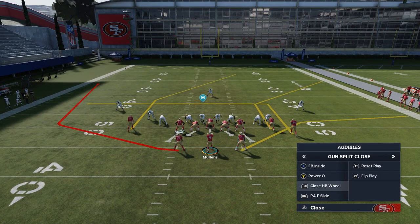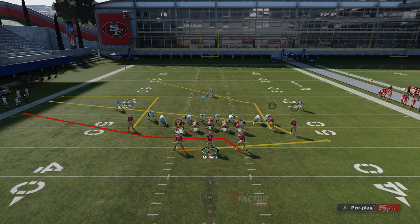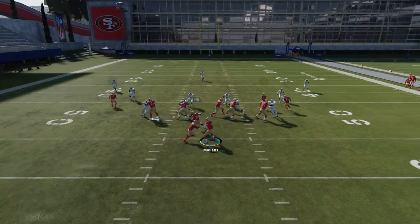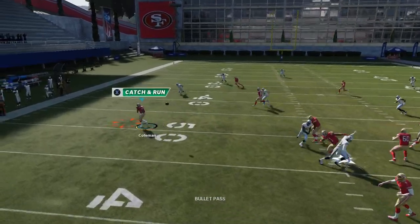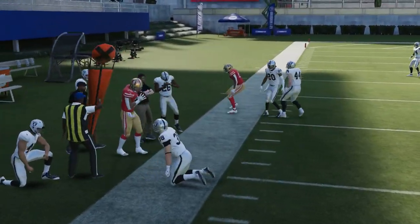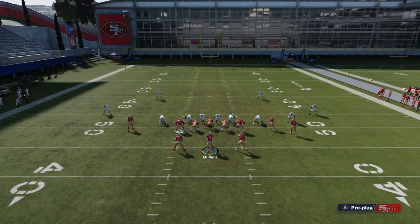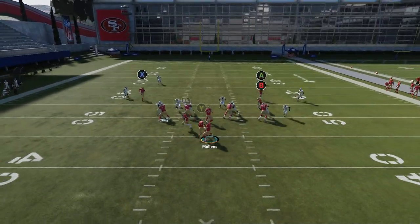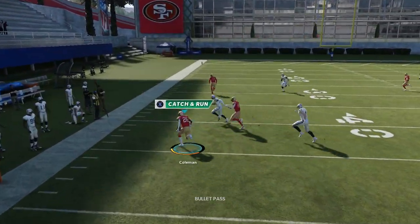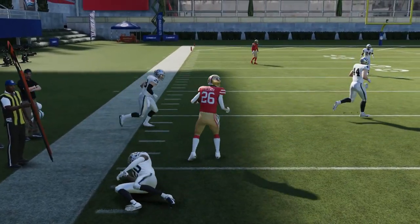As far as the passing plays go, I'm going to set up specific defenses for the close halfback wheel, but the PAF slide is a play you can run against just about anything. Whether it's man or zone, these running backs do a really good job. You can see the flats — especially with the speed we have here on the Niners — the flats are going to be open for a lot of really easy catch and runs. These zones just play off way too much and you can just dink and dunk all day, getting 10 yards plus every time.